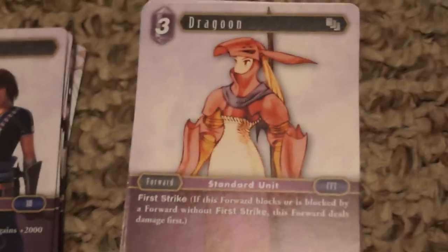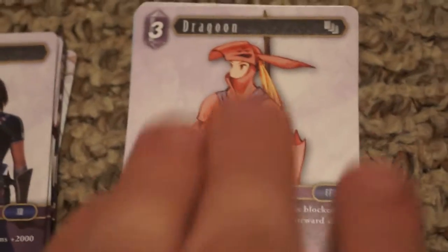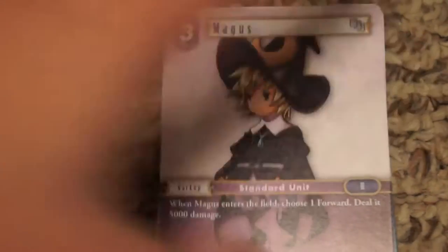The Dragoon is kind of a generic guy — three cost for 6,000 power — but he has first strike, so he gets to deal his damage first. That's pretty cool.